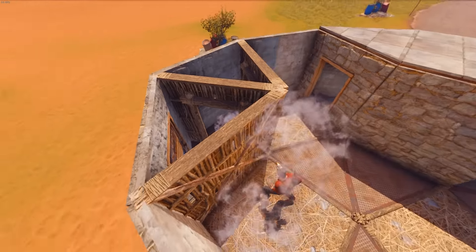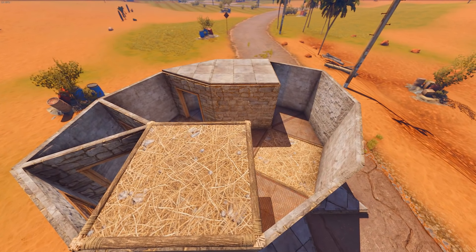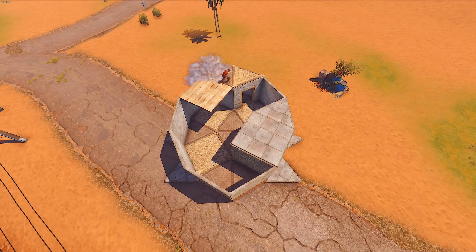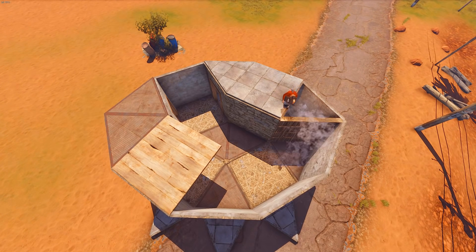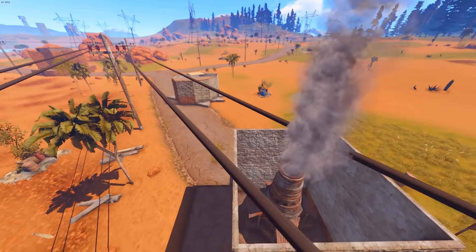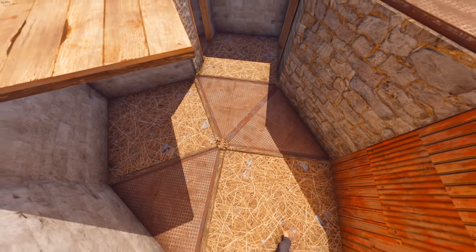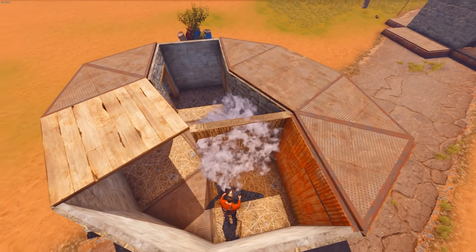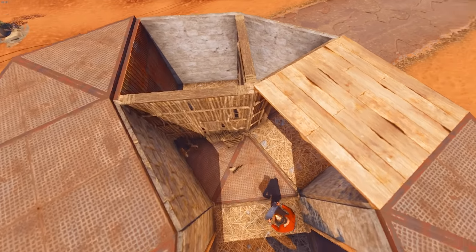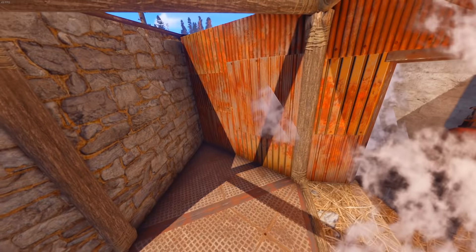Now we're going to make a couple of doorways here just to make it safe. You can close up the top, but the square one there should be wood — that one should be wood. Also, don't forget to make a furnace because you're going to need metal. Metal walls are OP — they are eight rockets. So make a furnace, a large furnace. Now we're going to make a room here that's going to be one of our loot rooms. I'm placing here some frames, some door frames. I'm going to place some garage doors and double doors there later on.